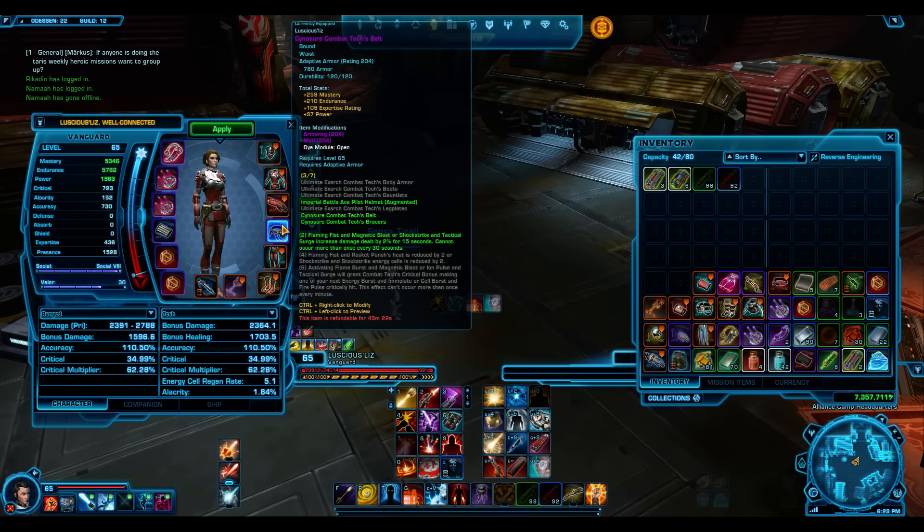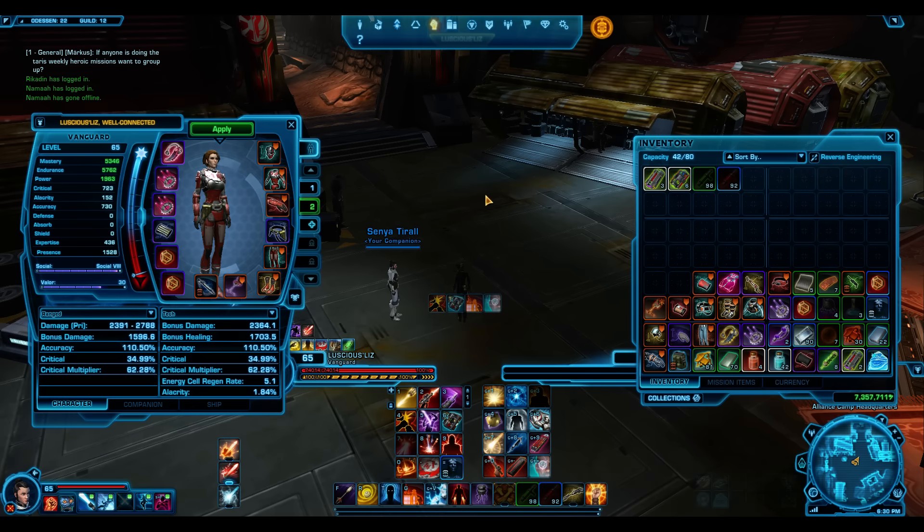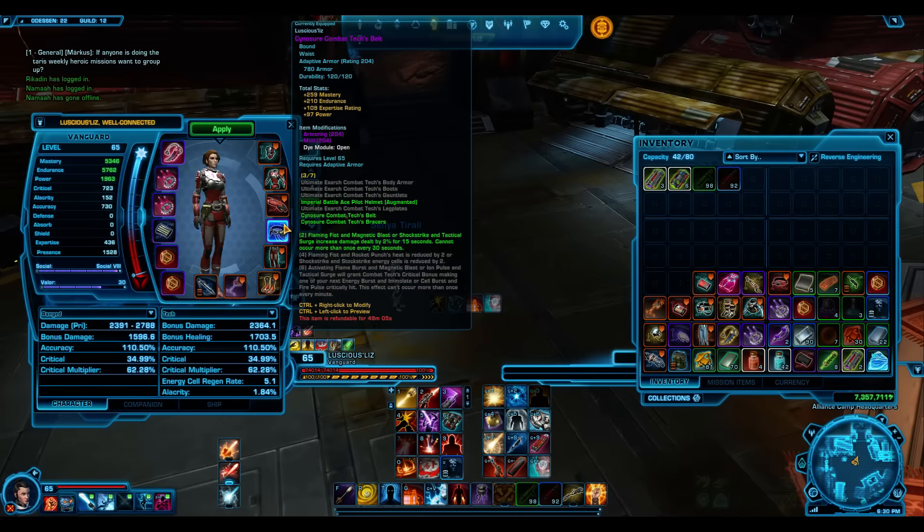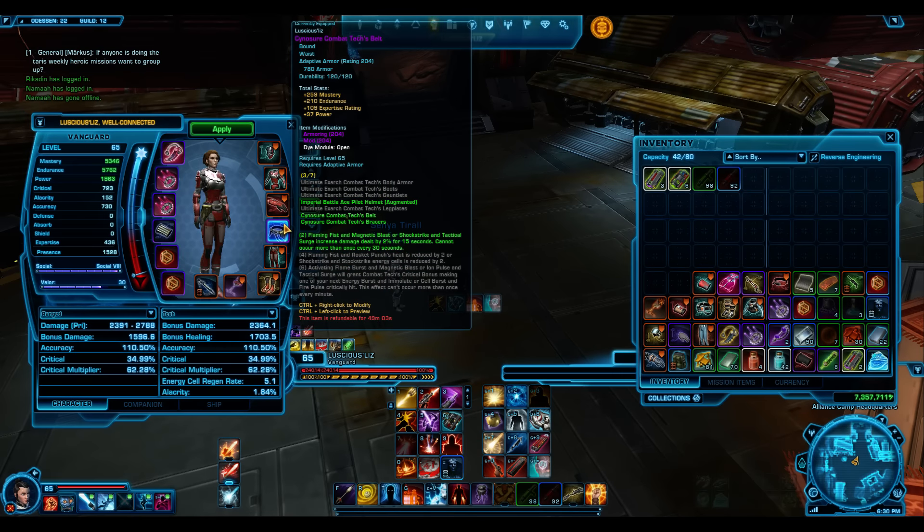They have less mastery and less endurance. However, what you can do is just augment mastery and endurance, and you'll get yourself a nice 2-piece set bonus for 400 Warzone comms. Absolute bargain. Quickest way to get a 2-piece set bonus. The 2-piece set bonus - Flaming Fist, Magnetic Blast or Shock Strike, and Tactical Surge - increases the damage dealt by 2% for 15 seconds. It's pretty nice.